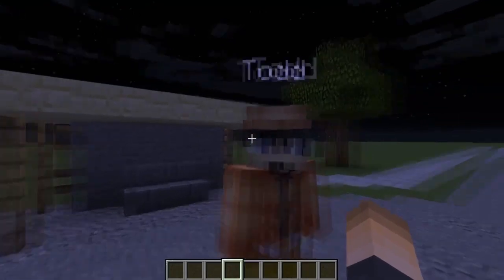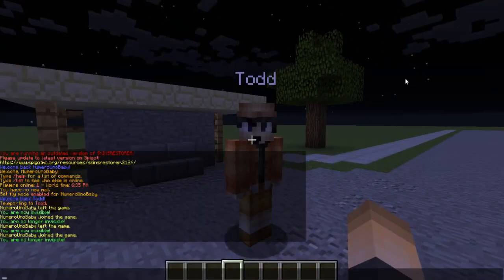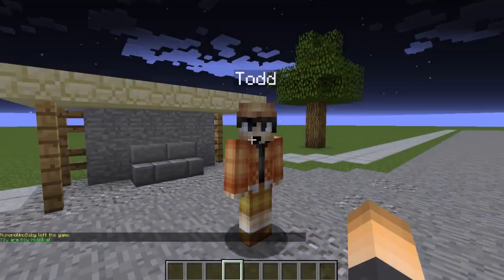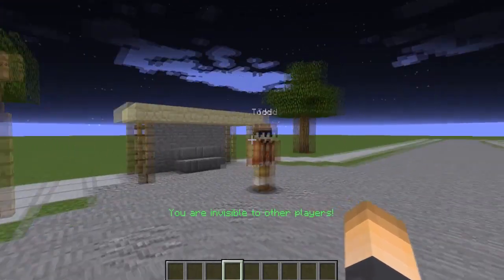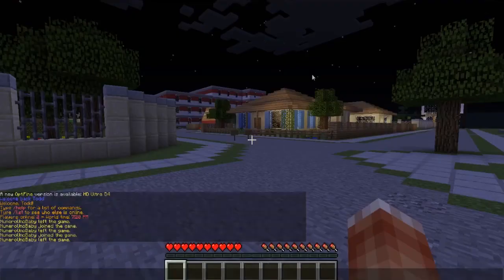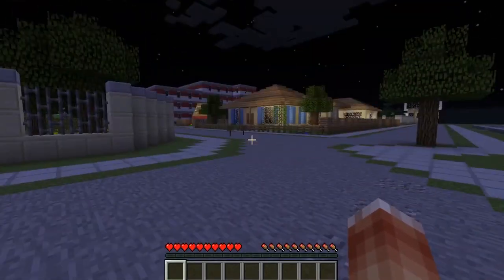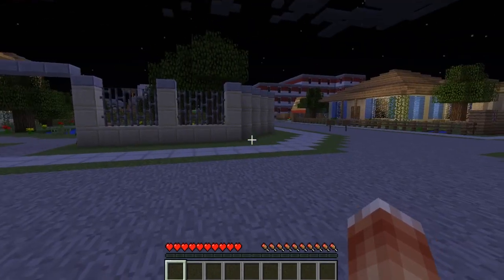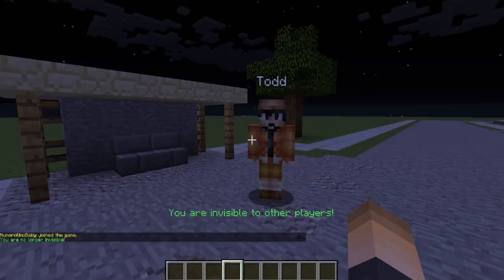I have my buddy Todd here and he's going to be the test subject for today. The command is slash SV and that will vanish me from the scene. As soon as I type that, a logout message appears saying I've left the game — but what they don't know is I'm invisible to other players and I have night vision. From Todd's point of view there is no one in front of him right now.